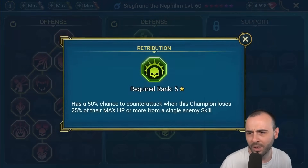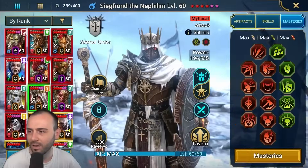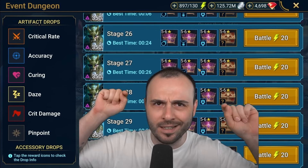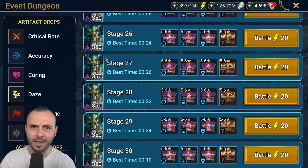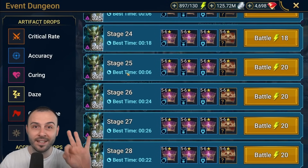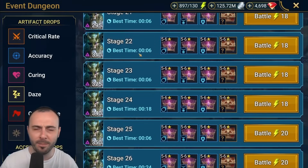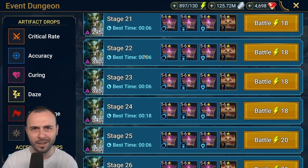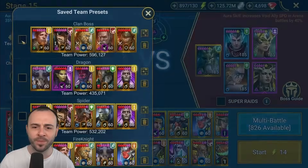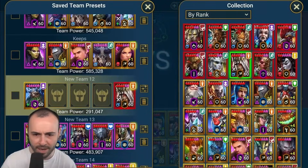If you had a chance to watch my previous video where we talked about the Fey Fathers challenge — where you can actually earn the Odin avatar — you saw that I went all the way up to stage 25 with Siegfran as the only damage dealer, one-shotting the boss and the waves. I've changed a lot of builds on the other champions, no more protection on them, so I can't run the exact same team. But I can show you how I went all the way up to stage 15 only with Siegfran, getting one-second runs. Let me just break this team because we don't need it, but let me show you exactly what he can do.